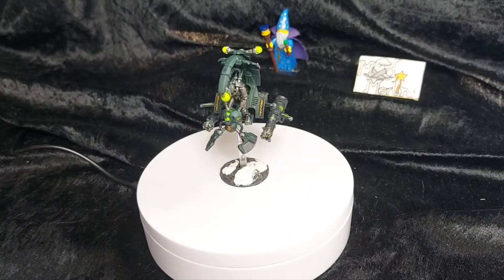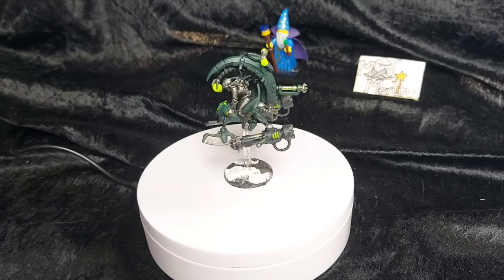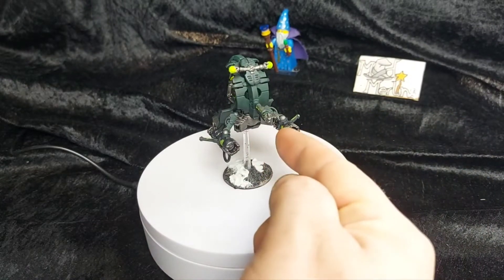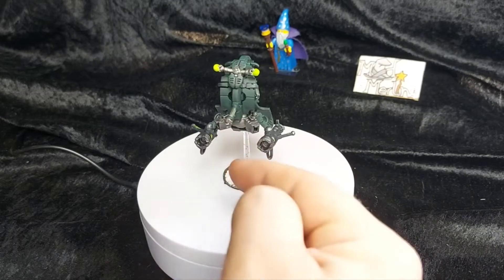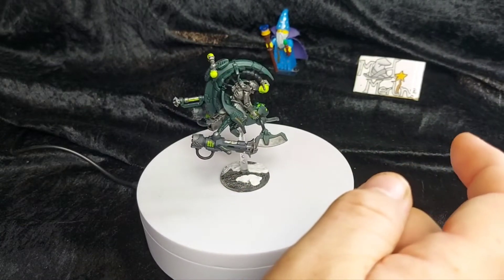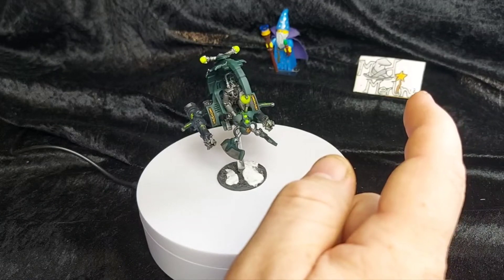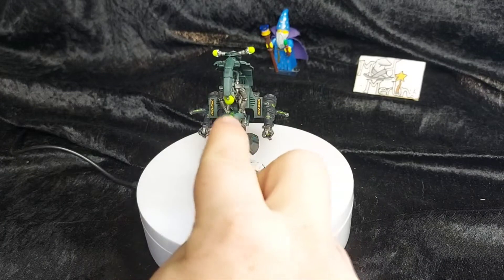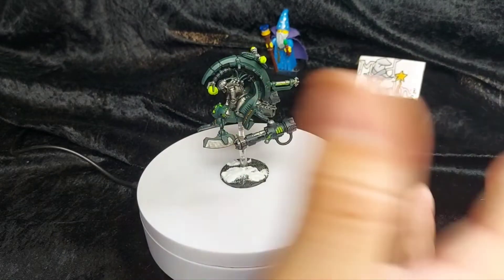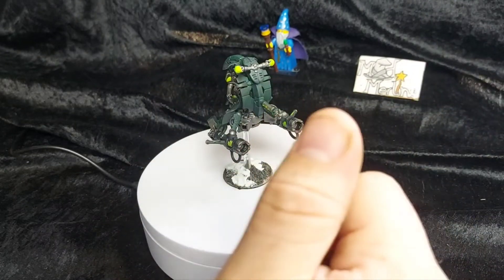I've done him up to the battle-ready level in a Sautekh Dynasty colour scheme and I think he looks quite good. A few points to note: this issue's construction guide is a little off — it tells you to put the exhaust vents on the opposite sides to where they're meant to go. Also, it shows the arms already attached when you insert the pilot, but then later tells you to attach the arms, so there were quite a few mistakes in the build guide.